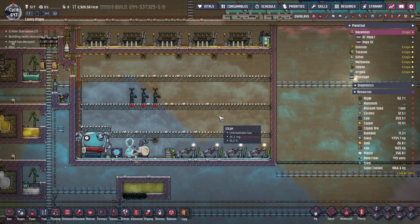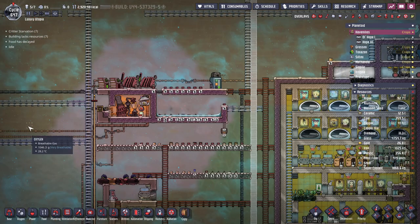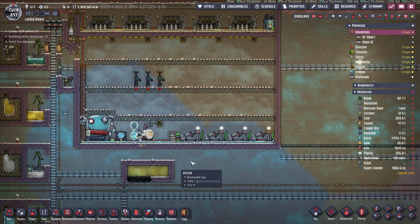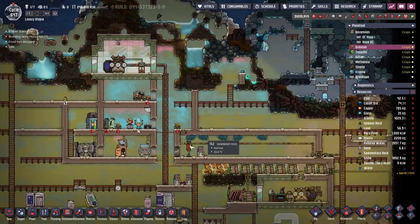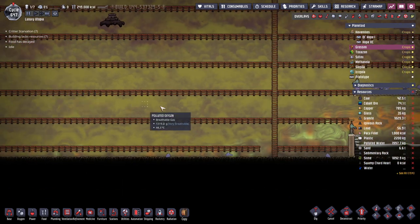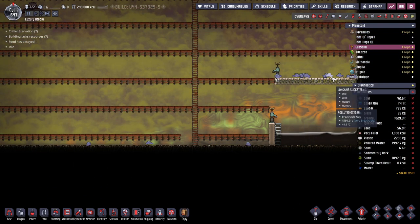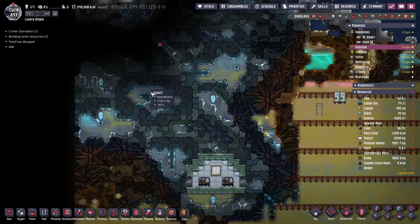I'm going to fix that by adding the metal refinery, which we removed in a previous episode. The cooling liquid from the metal refinery will go into the steam room so we can extract power from it. The second thing I want to do is work on Grossini — I want to dig out this area, which will give us a lot of ice and expose at least three volcanoes.